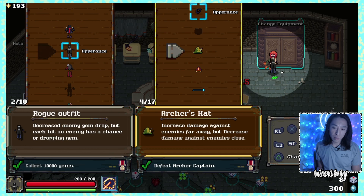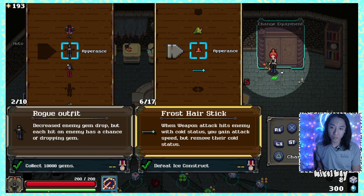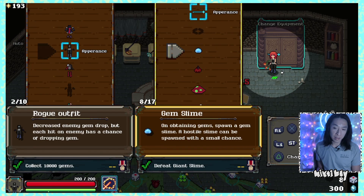Increase damage against enemies that are far away but damage is decreased if you're close to them. Convert all your spell damage into fire affliction. Frost hair stick — when a weapon attack hits an enemy with cold status you gain attack speed but remove their cold status. I might go with that, it sounds kind of cool.